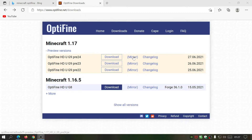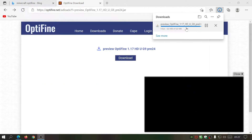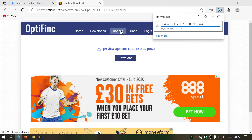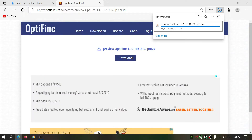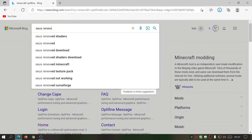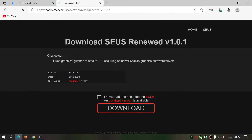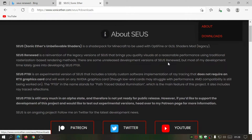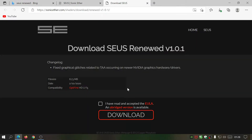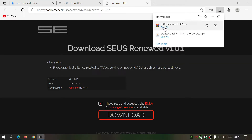Go to the preview version, click one of the download links, and click Download to start downloading it. It should finish quickly. Next, let's download the SUSE Renewed shaders — search for 'SUSE Renewed' and click the SonicEther.com link. Go to SUSE, then Downloads, and get the file SUSE Renewed 1.0.1. Click Download twice and it will download a zip file. Wait for that to finish.